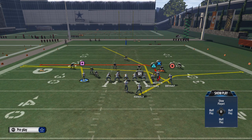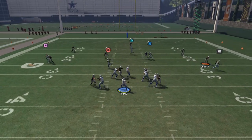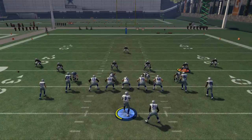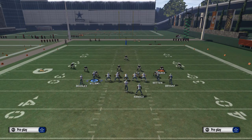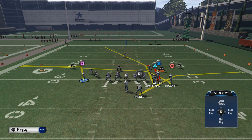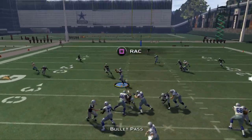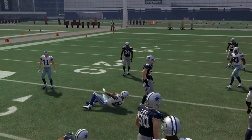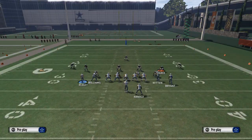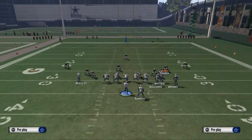This play is primarily designed to beat man coverage, but the route to Cole Beasley isn't too bad against zone — you can sneak it in against most zone coaches, though I wouldn't recommend it. Against zone coverage, I'd recommend looking to Dez Bryant or Jason Witten. Against Cover 2 sink or Cover 4, Dez Bryant crossing the middle is your guy. Against Cover 3, we really target Jason Witten.